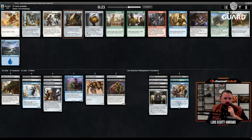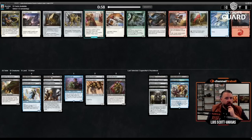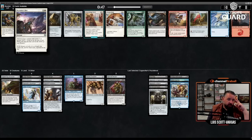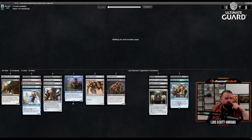This is 23. There's another Puzzle Knot. Restoration Gearsmith was really good too — return a creature or artifact from a graveyard to hand. But I think I just take another Puzzle Knot. Putting two artifacts into play is very much what I'm in the market for, and I probably cut Watchful Automaton at this point.